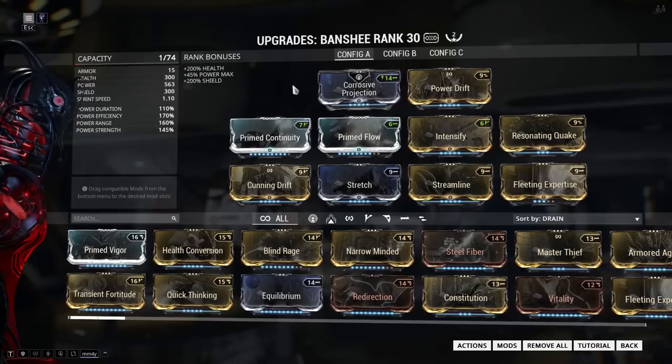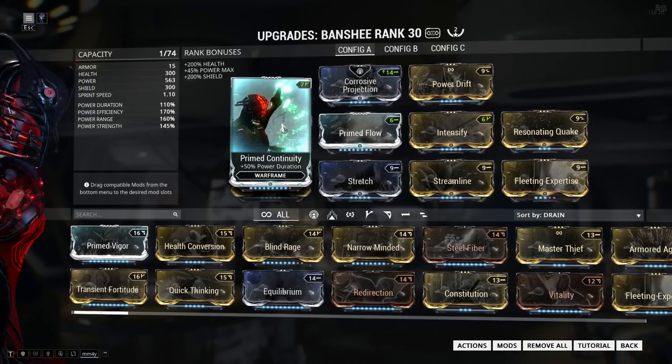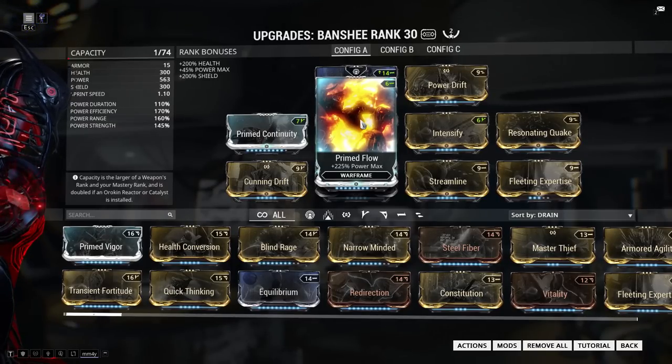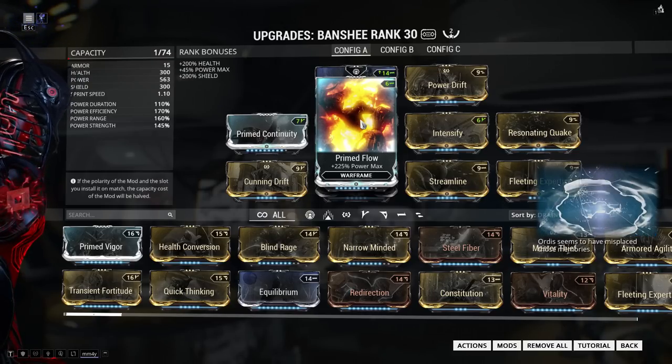I'm using Prime Continuity and this is fairly important because it balances the negative duration we get from Fleeting Expertise. It provides a lot of base efficiency for Quake - if I were to just remove Prime Continuity, Quake would drain 6 energy instead of 3.2. Then I'm using Primed Flow which just gives me more energy and allows me to sustain Quake for much longer, especially once it reaches 20 stacks.